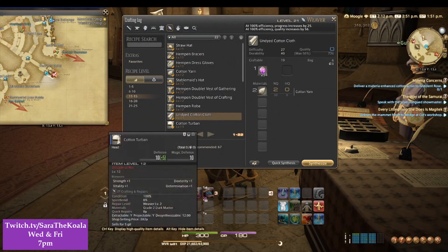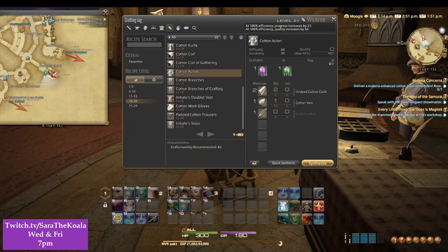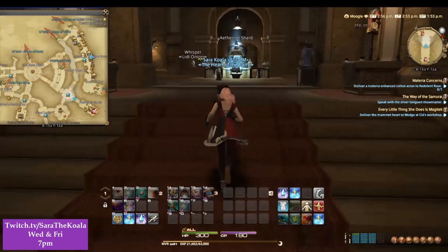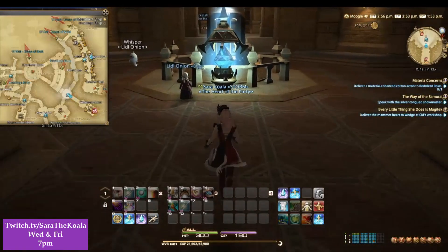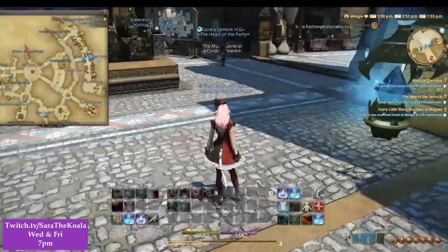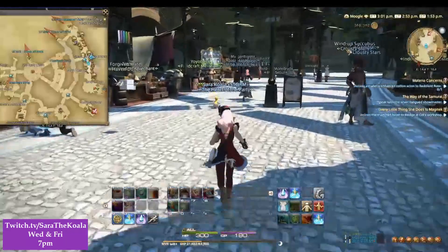Now you might see a problem — I don't have a dodo feather. There are a couple of ways around this: you can go on a hunt for it if you really want to, or if you're a little bit lazy like me you might be able to find it in a shop, or just go over to the marketplace and buy it from another player.